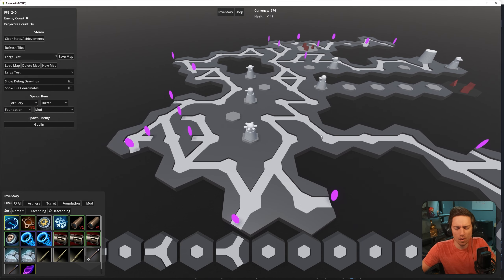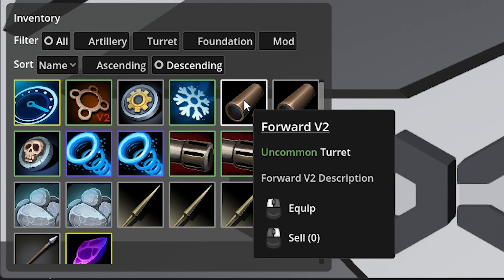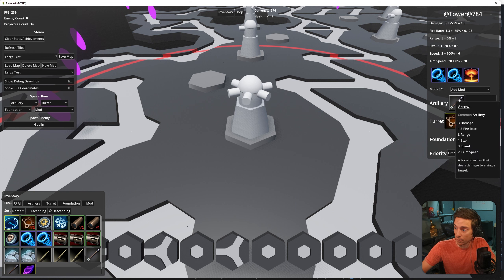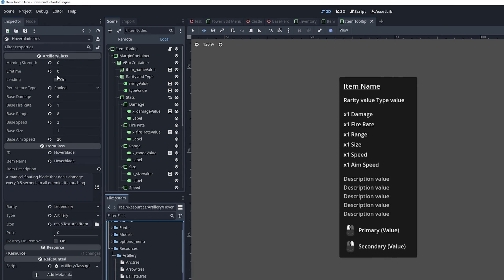Now, what about the items themselves? Let's go over the item tooltip. When I hover an item, a tooltip comes up showing all the info related to that item — it doesn't matter where the item is, whether in the inventory or the tower edit menu, that tooltip will still show up. Items have a resource on them that stores all the data associated with the item: stats, ID, item name, description, rarity type, and icon. The tooltip is pulling this data from the item and displaying it.